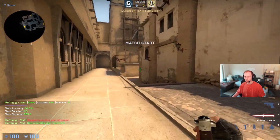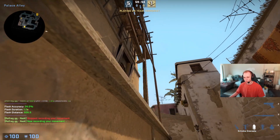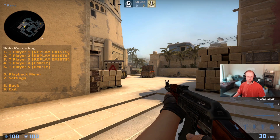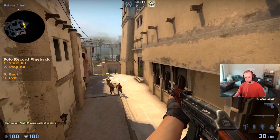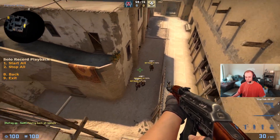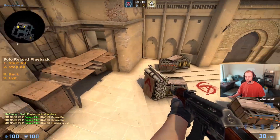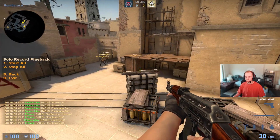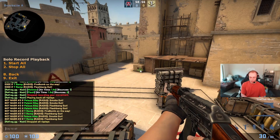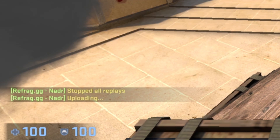And then the third player, he's just going to have the smoke and he'll smoke stairs. And then to see the strat, you just have the menu open here, press playback menu, press start all, and you can just noclip and see how it all looked, if you like it. And if you like the strategy that you have, you just do .save solo and then the strat name, and you're all good to go.